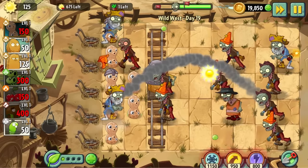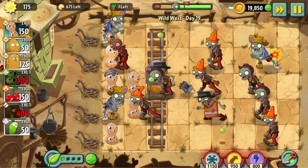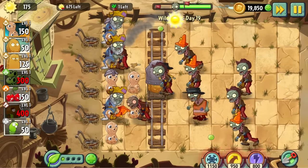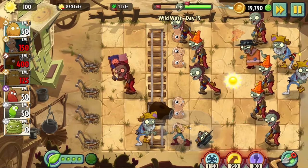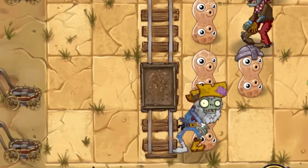Day 19 was another level I labelled impossible due to the restriction of not being able to lose more than two plants. I spent an embarrassing amount of time trying to beat this — like over two hours — but I was able to retroactively beat it first try with my new edging strategy. I love this, since it adds a bit of much-needed variety to the challenge. But it's such a shame that it only really works in the Wild West because of the minecarts.